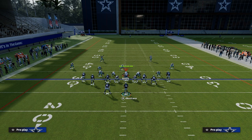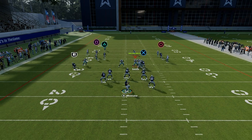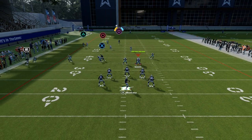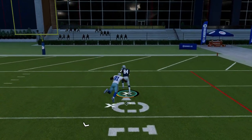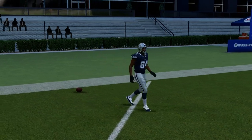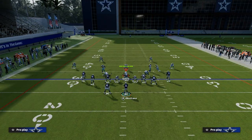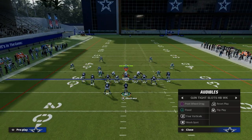When they put the safety in a deep half, this is why the post is so good — that skinny post is now isolated, and he's going to cook that coverage over the top for a touchdown every single time. The beauty of this is it puts them in a position where it's really hard to guess right. It's very difficult for them to be consistently right in terms of how they're going to defend you.